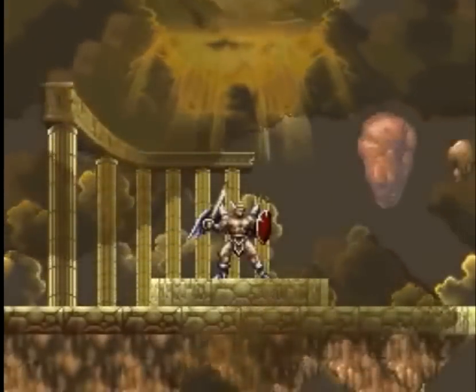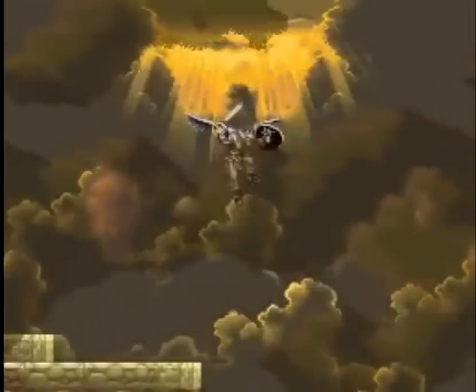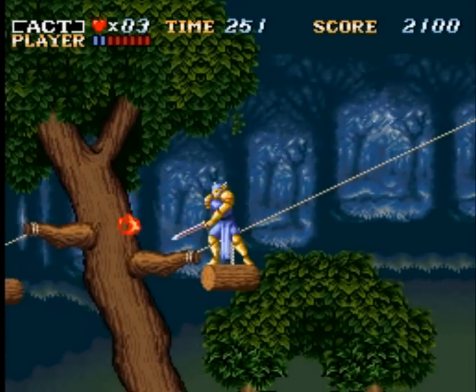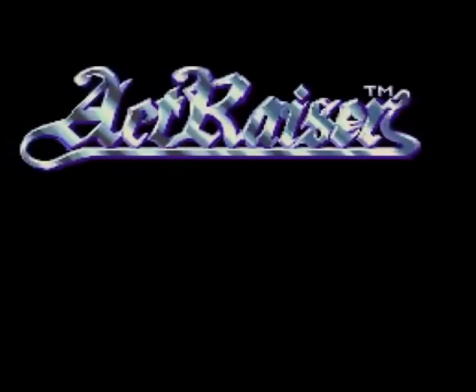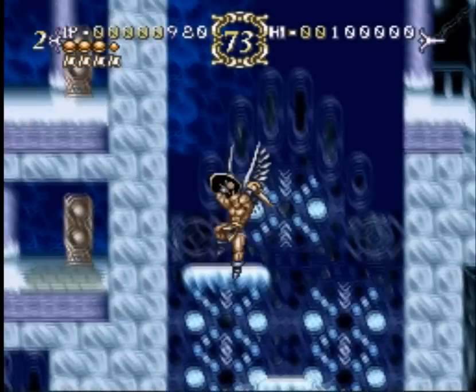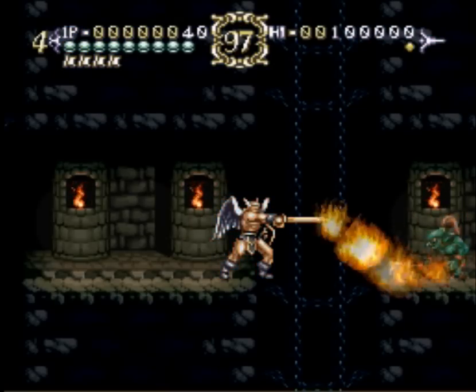There are so many great sequels in the Super Nintendo library, great games that were oftentimes made even better the second time around. Actraiser, still a fantastic game to this day, was released in Japan in 1990. Actraiser 2 was released in 1993, so with three years to brainstorm, tinker, and improve on an already quality piece of work, you'd think Actraiser 2 would be an instant classic.